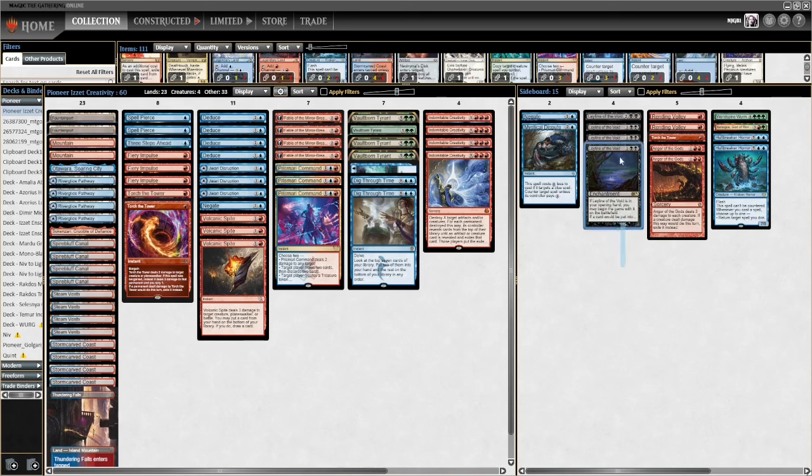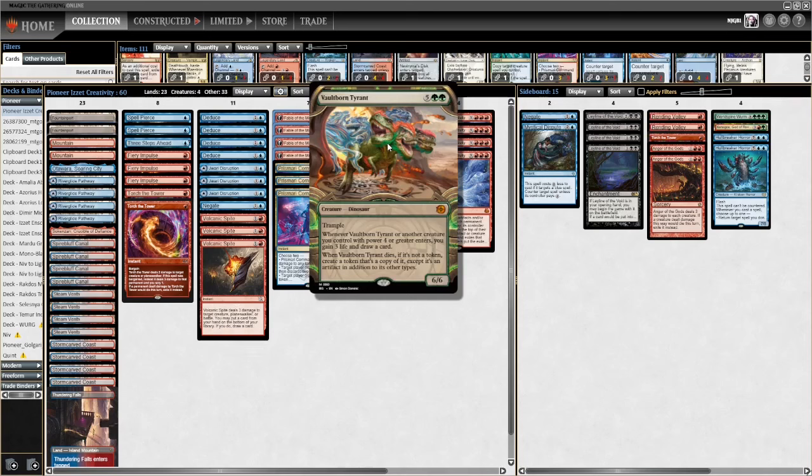I don't like Leyline of the Void if we don't have ways to pitch it, but we are running three Volcanic Spite, three Prismari Command, and four Fable of the Mirror Breaker to loop it through. A couple of tips: Vaultborn Tyrant's token is a carbon copy of Vaultborn Tyrant - it is CMC 7. It's not uncommon to have people try to Fatal Push the token - that does not work. You can target it but it will not die.